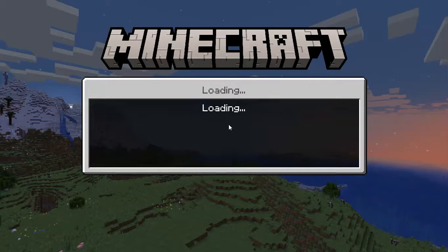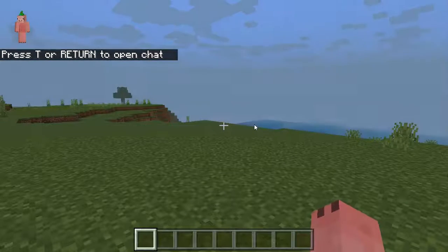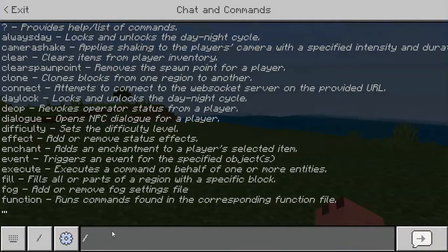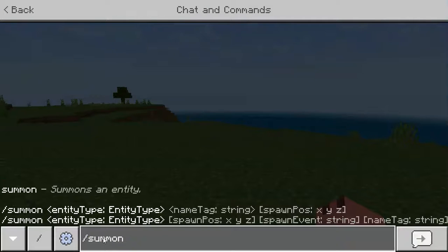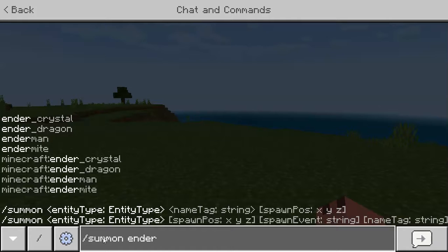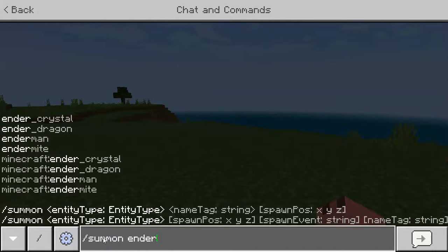Okay, there we go. So here's how you do it — you go to your command things and then you type in summon, and then underscore dragon.